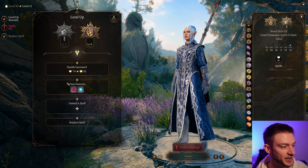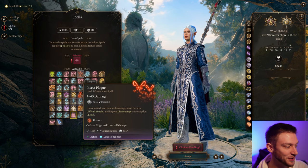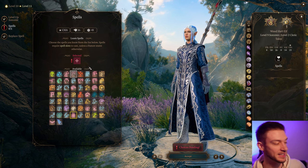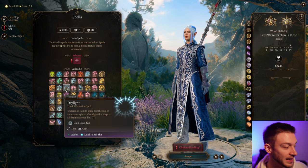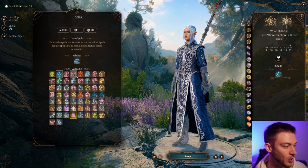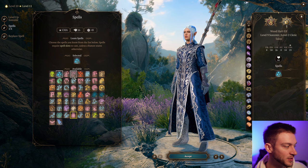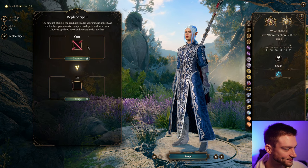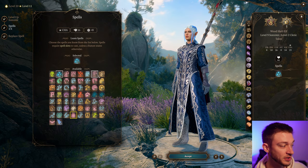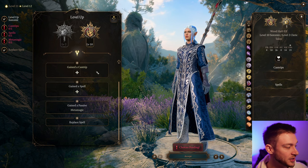Into Sorcerer level 9, we get another Sorcery Point and level 6 spell slots unlocked. For level 5 spells, we get something like Insect Plague — a concentration that can create difficult terrain. Hold Monster is an option, but Cone of Cold is pretty good — it's kind of a situational version of our lightning spell. We can go with that for another choice of spell that's going to deal a lot of extra damage with the water we'd be creating. Cold Damage still triggers extra damage on some targets, so we want that for debility, but Hold Monster is another great choice for concentration.